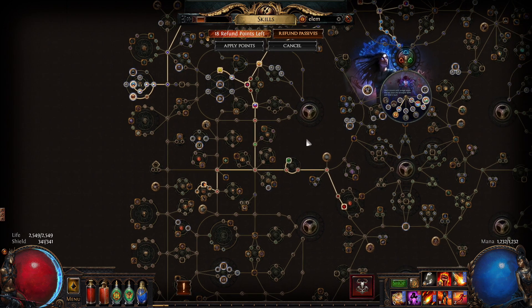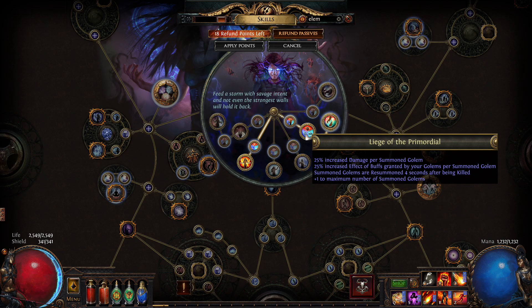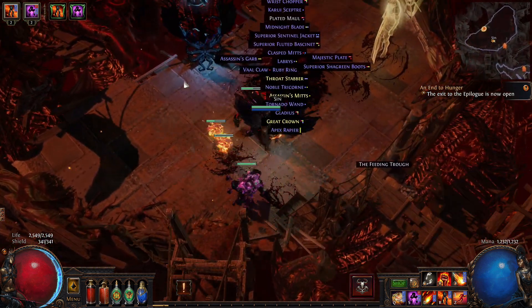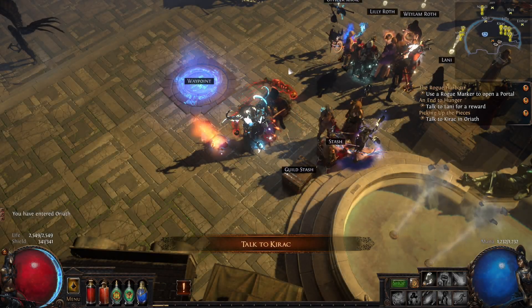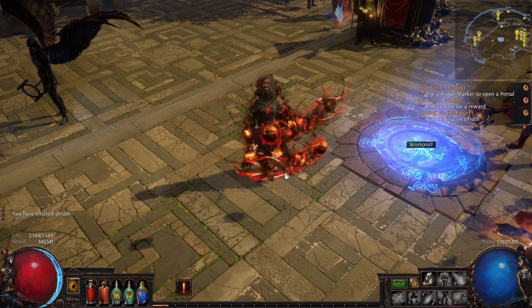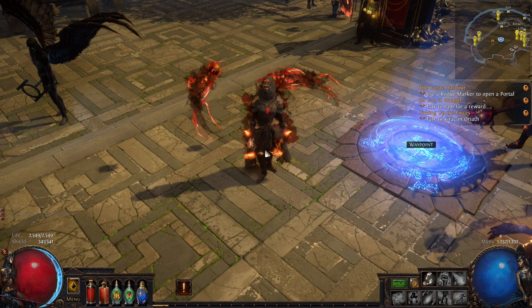Here is the Ascendancy — I took Shaper of Flames, Liege of the Primordial, and Elemancer, for 35% chance to avoid elemental ailments per summoned golem. We should be pretty good. When it comes to maps there's all the new in-game stuff to discover, so lots of work still to do. But I've got my first character there — my fiery Elementalist. Thank you very much for watching, guys, and as always I'll see you next time.